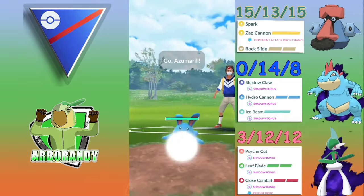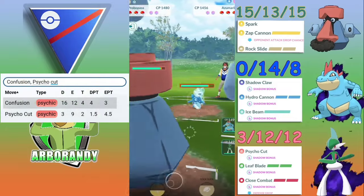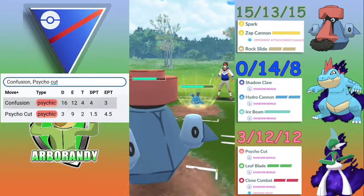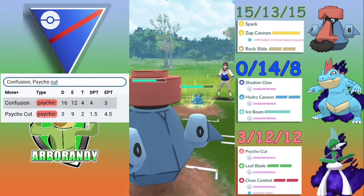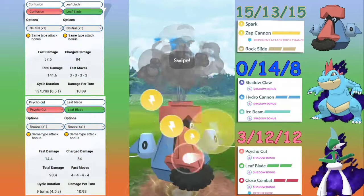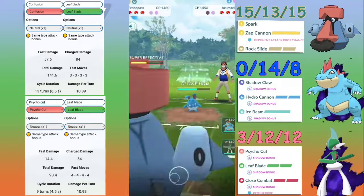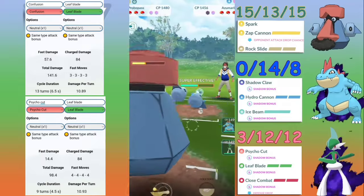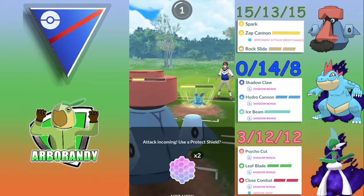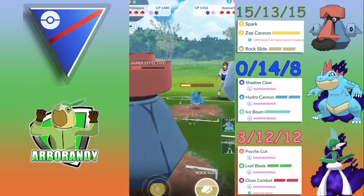Gallade is also a glass cannon with similar struggles. Confusion is a four-turn fast move dealing heavy damage, gaining 12 energy, while Cycle Cut is a two-turn low-damage fast move, still gaining 9 energy. Leaf Blade only took three fast moves to get to but a duration of 13 turns or 6.5 seconds, whereas Cycle Cut takes four fast moves but we get there in nine turns or 4.5 seconds. Very similar to Cresselia, but Gallade cannot take a hit — it's very glassy, so we have to save shields for Gallade. Head-on energy is key for this team.